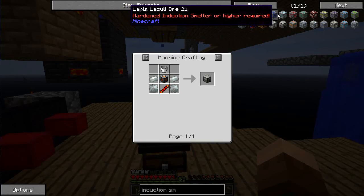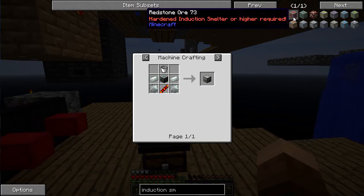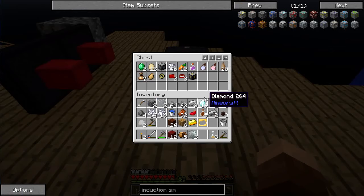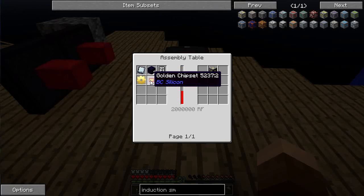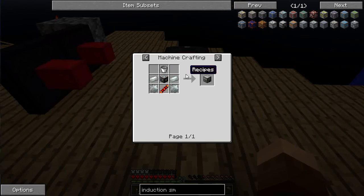A lot of these recipes say 'basic' and then 'hardened induction smelter or higher' required in order to make some of the more advanced ores like redstone. So I decided to craft up a hardened machine frame. It basically needs a refined circuit board, electrum, and a golden chipset — plus 200 million RF. The circuit boards are very easy, just iron and redstone.